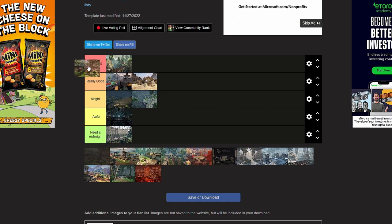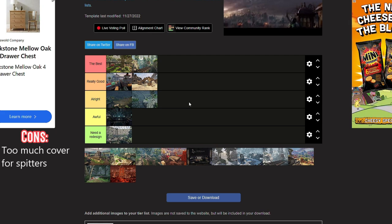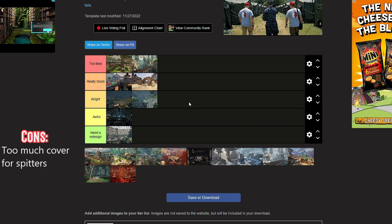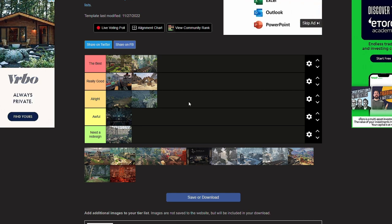Verdant is actually my favorite map in the entire game. The redesign is fantastic. Its one flaw is that spitters get too much protection — they can spit you and you can't shoot them because they're hiding. I'd change some of the roofs to be slanted so spitters have a little less cover. Other than that, it's a very solid, well-balanced map — I see humans win and dinos win; it's 50-50 in my opinion.